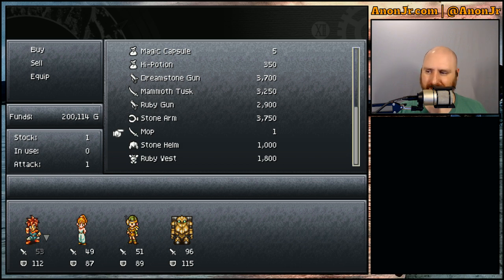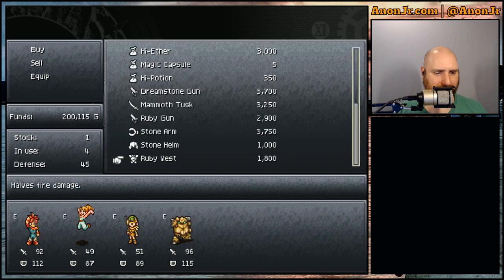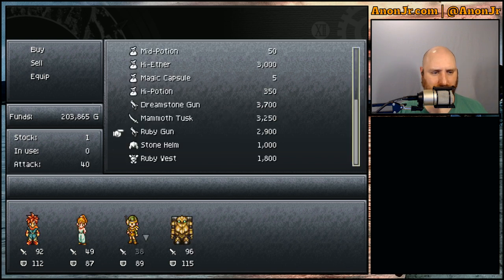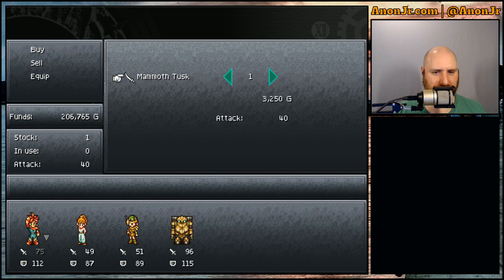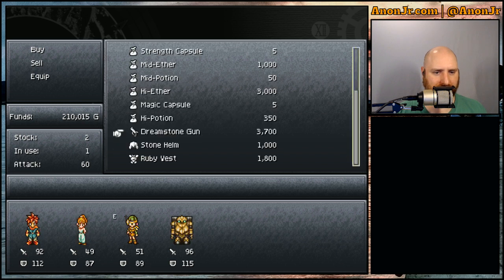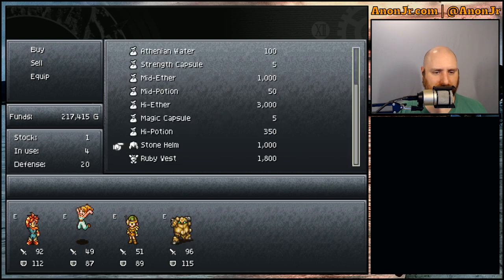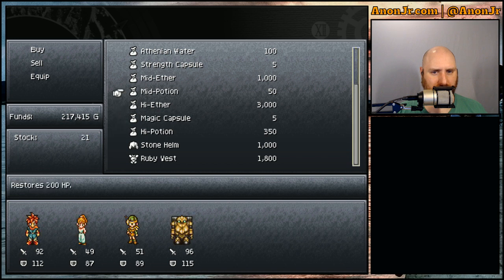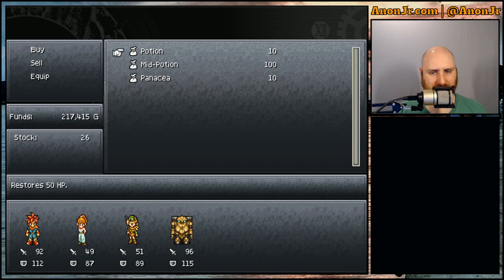The Primeval Blade I've already got equipped, so I'm selling the other two. The Mop — I've already had my fun demonstrating that it's a thing, so I'll go ahead and sell that. Stone Arm is a step down, selling that. Ruby Gun is a step down, selling that. Mammoth Tusk is a step down, selling that. The Dream Stone Gun is what she's got equipped, so selling the other two. Now we're rolling in some coin! I kind of wish this guy sold shelters, but whatever.